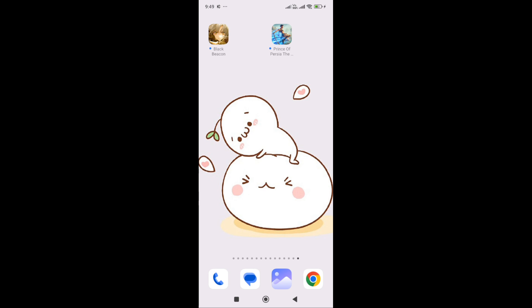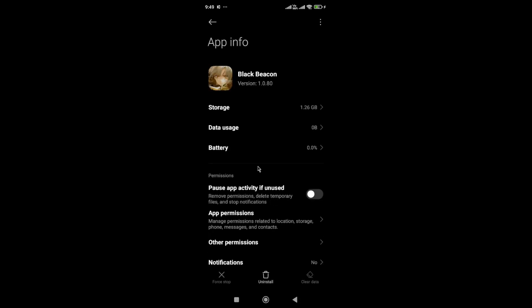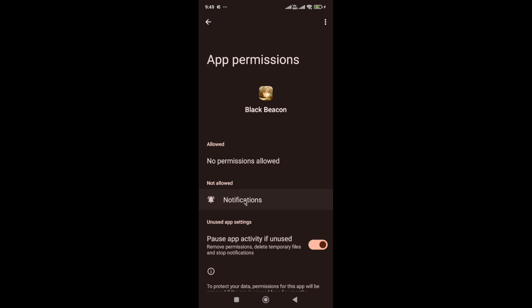The first thing you need to do to fix the login issue is locate the game icon, hold it, and go to App Info. In App Info, first go to App Permissions.